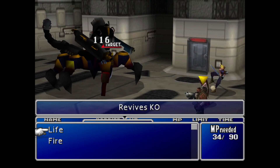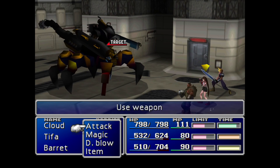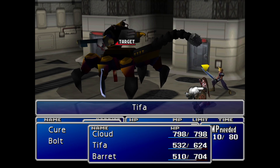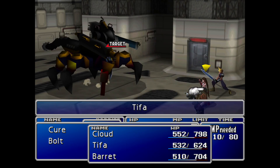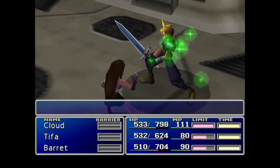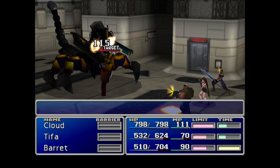Very nice. A general morphing strategy I would have used: use Sense so you can keep an eye on its HP throughout the battle. Hit it with your hardest abilities until it starts to get a little bit weak, and then when it's got around 150 to 200 HP left, just calm down. Start hitting it with some softer abilities before morphing for the W machine gun.